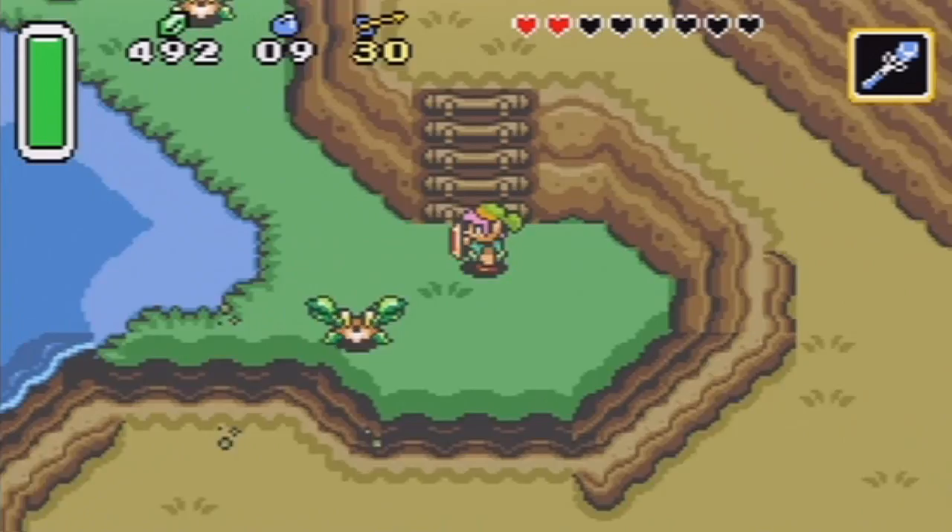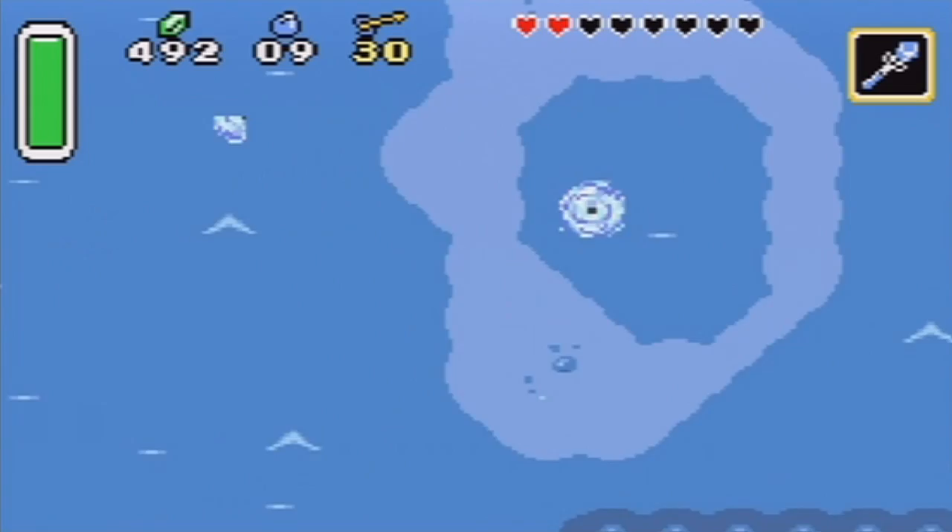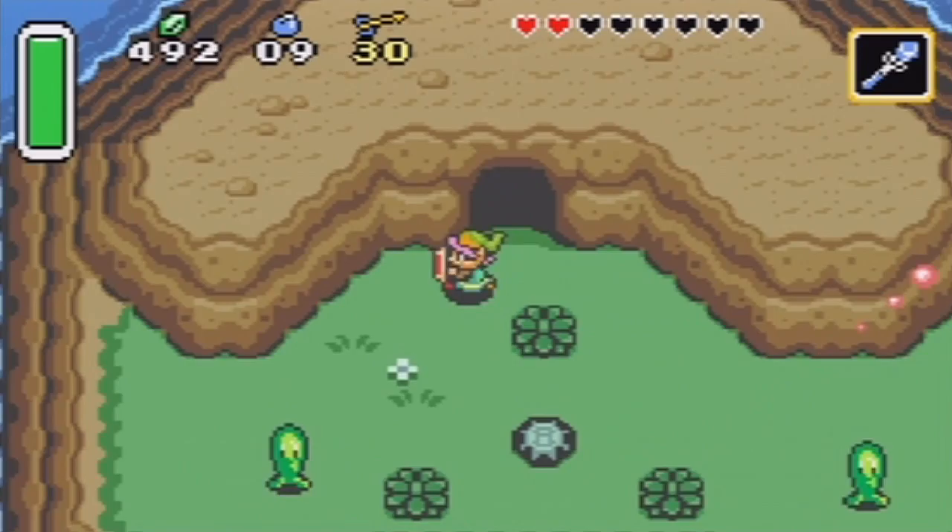Now we've pretty much got everything we wanted here. Let's use one of those warps to get back to where we want to go. There are, I think, six warps, and this one takes you to Lake Hylia, right down here. But there are other warps that take you other places as well.